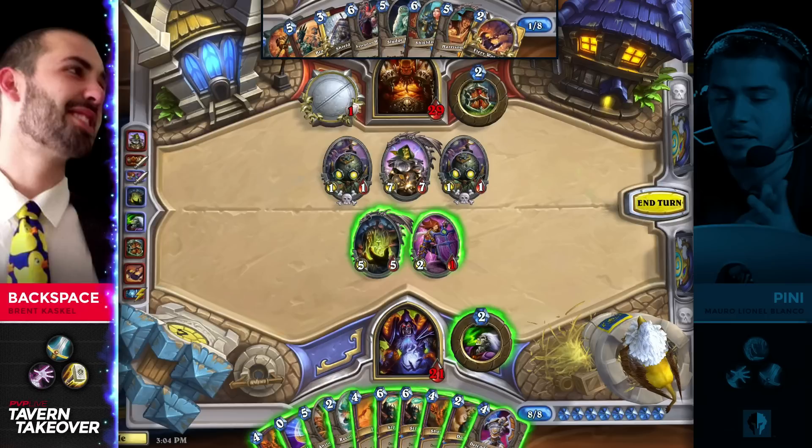I don't think he feels comfortable using a Siphon Soul this early because he's going to face down so many more potential minions. He could just trade in his minions if he decides to do so, but he could also just go face and Shadowflame one up after trading in the 2/1. There are some different options here — he has double Shadowflame as well.